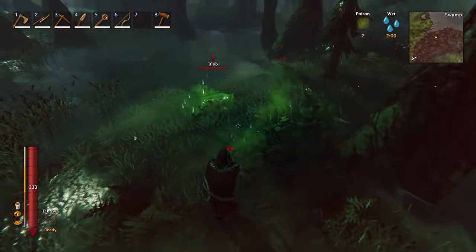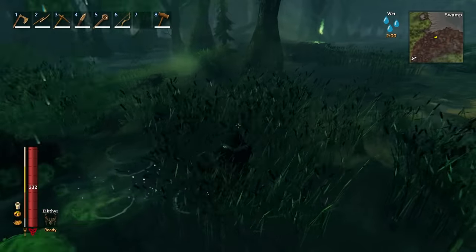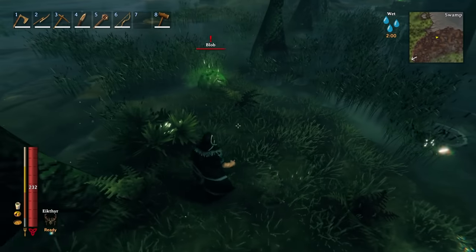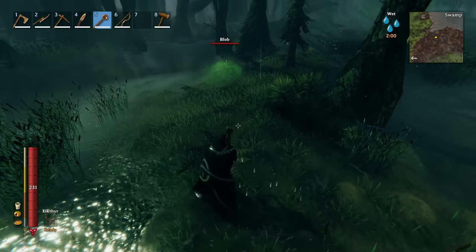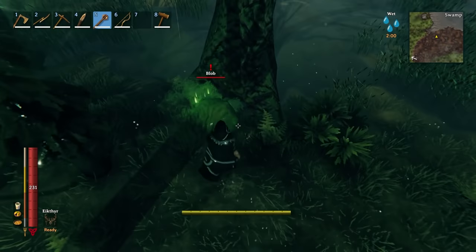In the swamp, you're going to encounter some new enemies. To start off, we've got the blob. They do a lot of poison damage, so you want to be ready for that — avoid it or have some poison resistance mead. They are resistant to slash, piercing, and fire, and immune to poison, but they are weak to blunt and frost. So if you have frost arrows, you can use those, or just whip out a blunt weapon and give them the business.